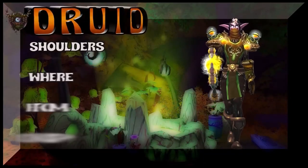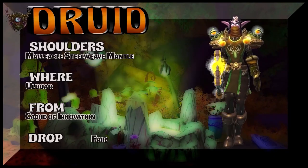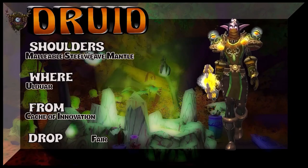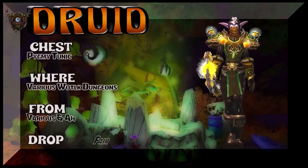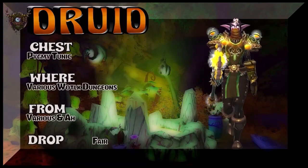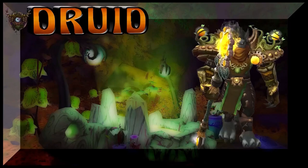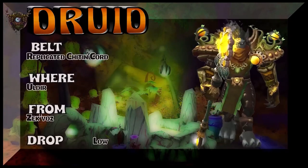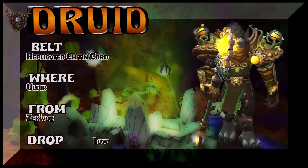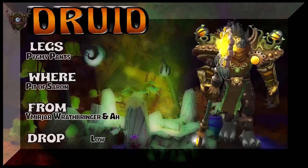Here's a very druid-looking set — you got the brown, different shade brown, a little bit of yellow, and it works really well. Ulduar on the shoulders, and I do believe Ulduar on the gloves. The chest is going to bring us to various Wrath of the Lich King dungeons to get the Pygmy Tunic, various mobs, or the Auction House — super easy. The belt is Uldir regular version — Zek'voz is the boss — Replicated Chitin Cord. Just go to Uldir regular version and you'll get it. Pygmy Pants from Pit of Saron — or basically buy them on the Auction House, that's probably your best way.